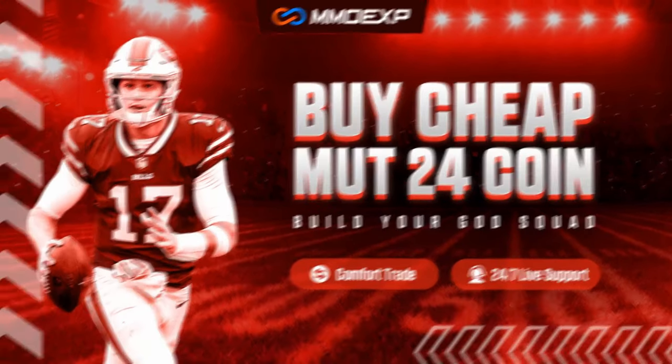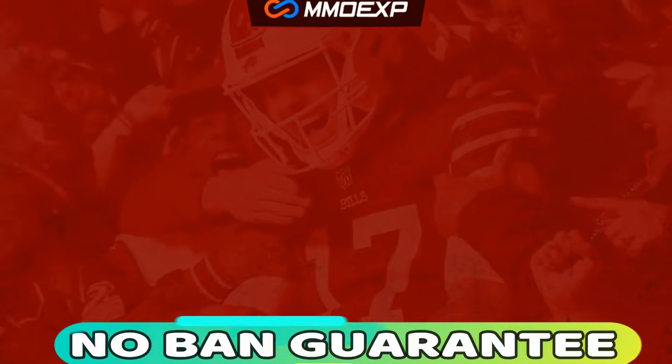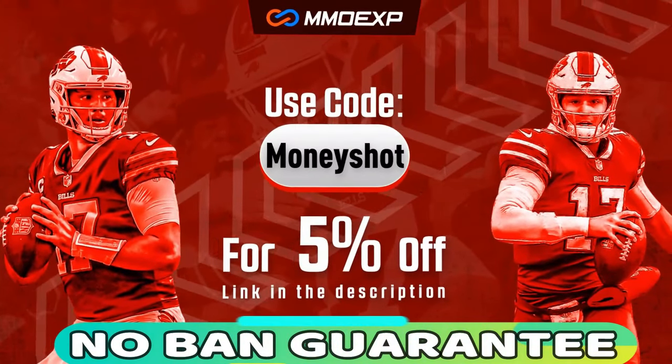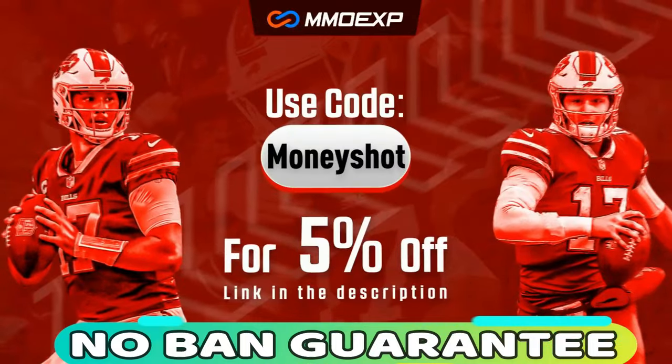For the fastest, cheapest, and most reliable coins in the market with a no-ban guaranteed delivery, check out my coin sponsor moxp.com and use discount code 'money shot' for five percent off your order. Link in the description below.